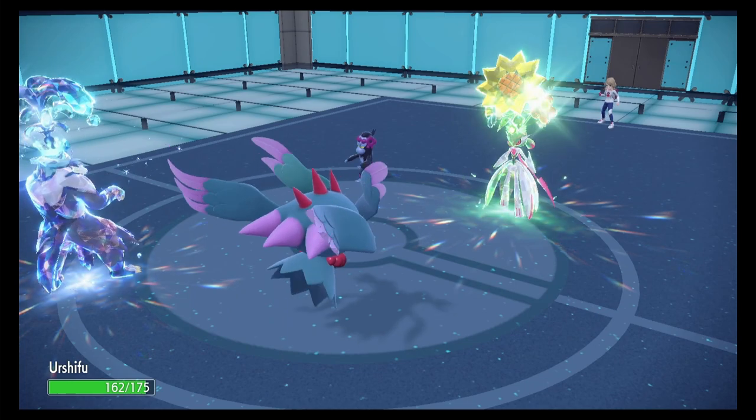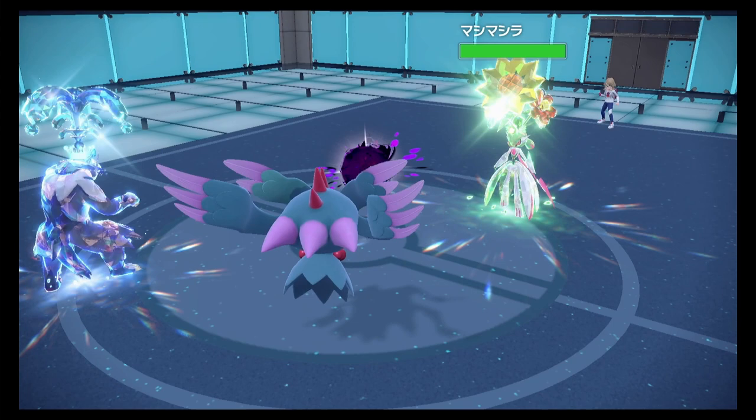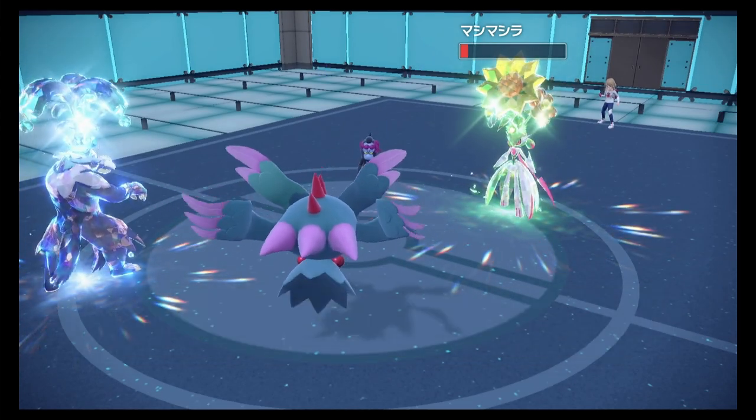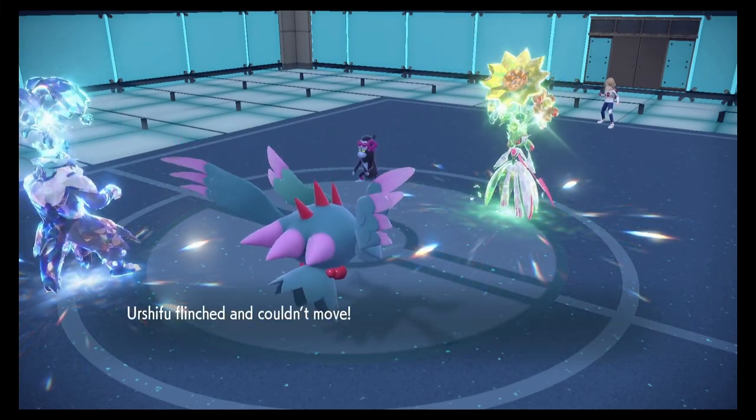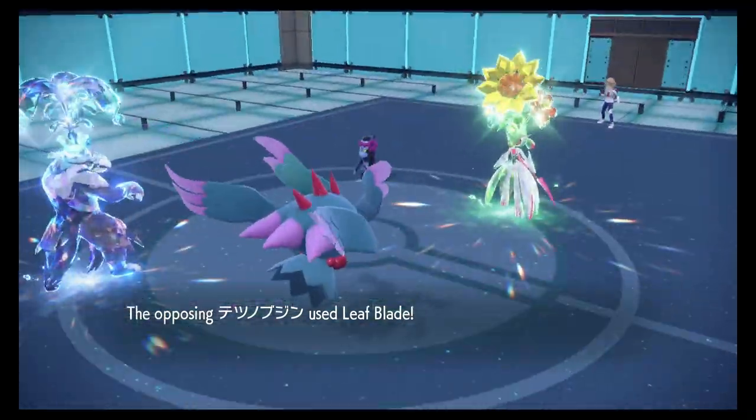There's the Fake Out on the Urshifu — okay, that's not bad. Shadow Ball on the Monkey Dory. The Iron Valiant is the slowest thing on the field right now, I thought it was fast. Leaf Blade — ooh, bye Urshifu!